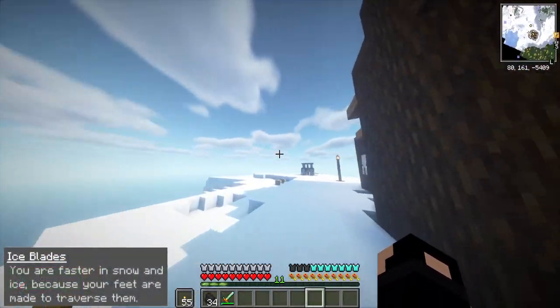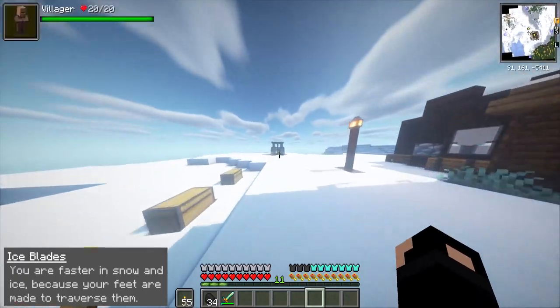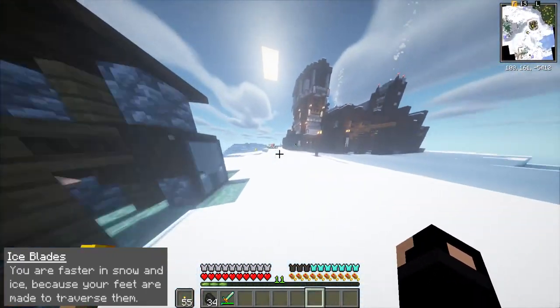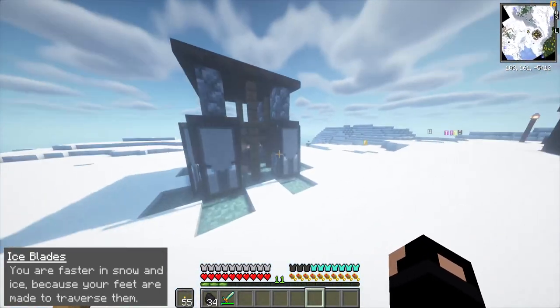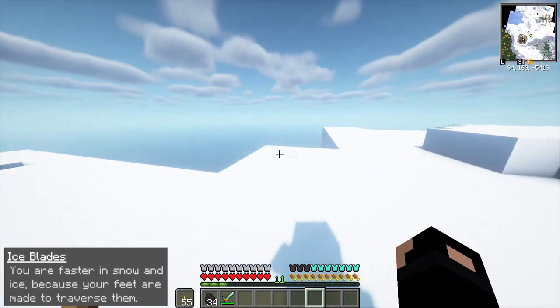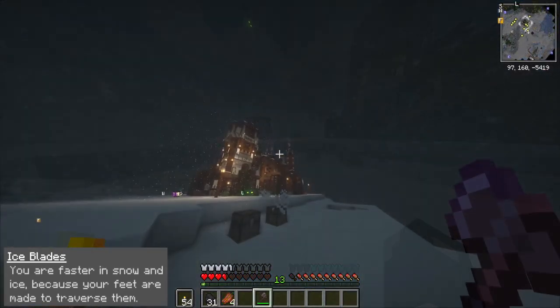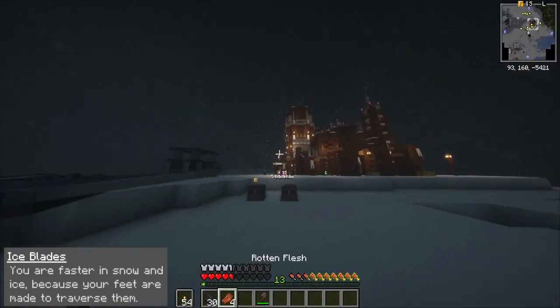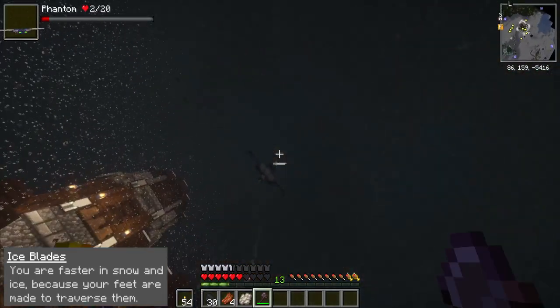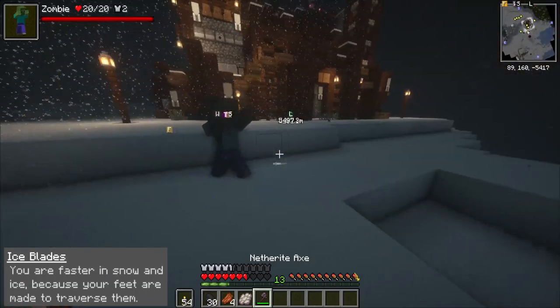Ice Blades — another stereotypical thing, but true. You are faster in snow and on ice because your feet are made to traverse them. The ice part makes sense because I play hockey all year round and basically grew up skating like most Canadians. I don't actually have magical abilities that make me move faster in snow, but it's a nice touch for the cold aesthetic, so I'm not complaining.